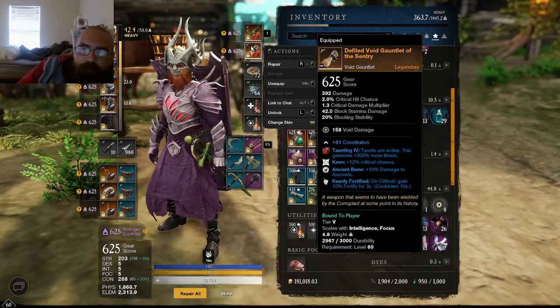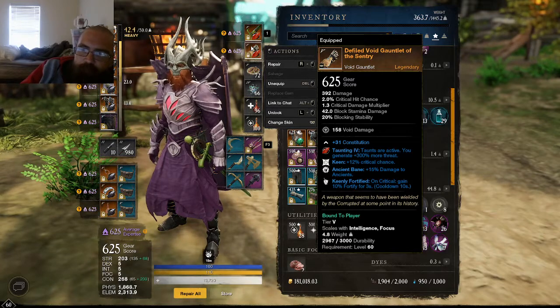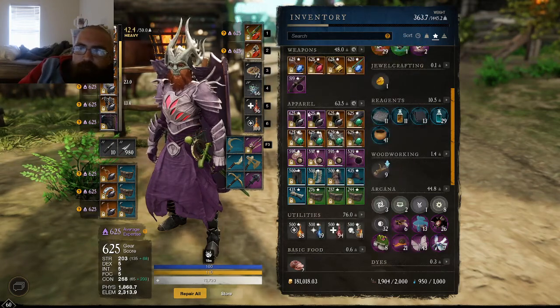While I continue to stay with void gauntlet — a lot of times now you need to pull certain enemies, and instead of having to have a DPS or your healer do it, you can just do it yourself. That way you've already pulled them, you've already got the aggro, and they can get to do whatever they want. Void gauntlet provides so much support in this build.